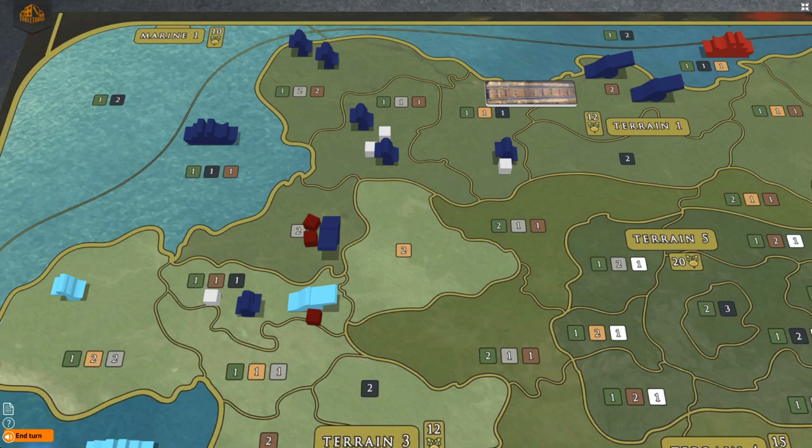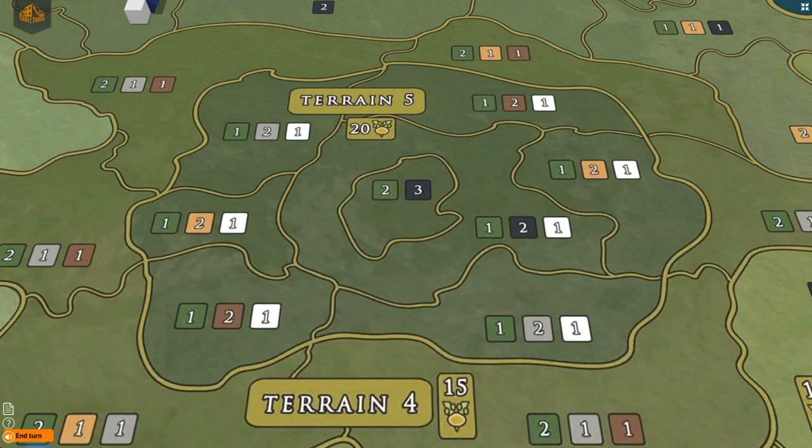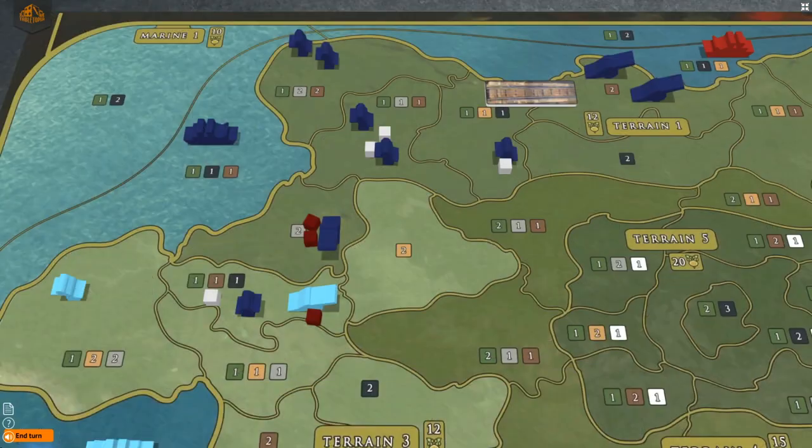At the end of each year, players gain income by counting the total value of each resource represented in the colored squares on the regions they control on the map, and multiplying that value by the value shown on the correlated income track on their player boards. Money is gained the same way, except all four tracks' money values — found above your income marker on each track — are added together before being multiplied by the cumulative values of all green squares controlled on the map. White squares in the middle regions denote a wild resource type that may be added to one resource type when calculating income. You have control of five terrain regions and one marine region. Your starting terrain region has a green square of value 1, a grey square of value 2, and a red square of value 2. The green represents money, grey represents ammo, red represents food, yellow squares are able bodies, and dark blue is oil.